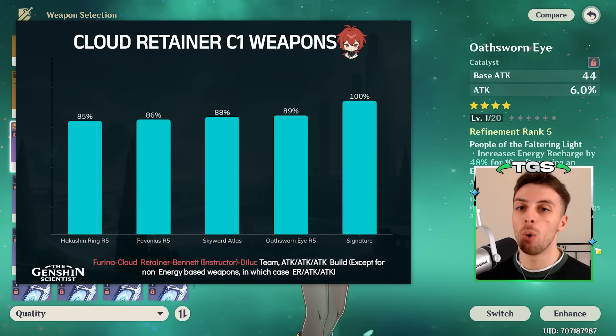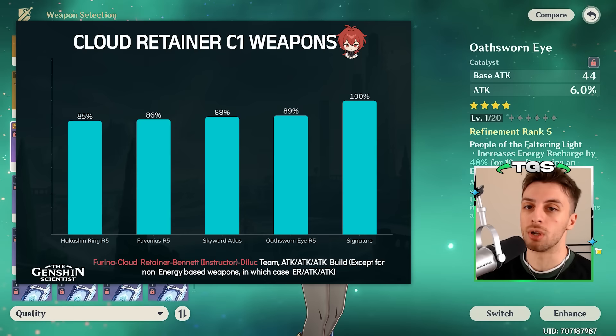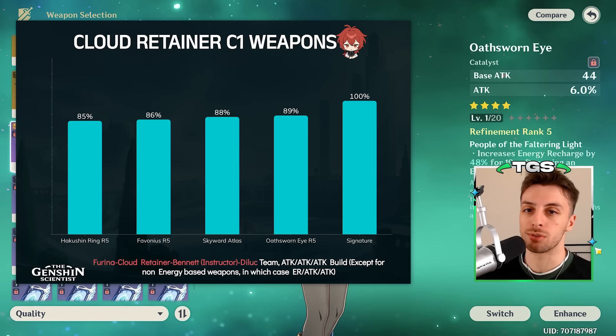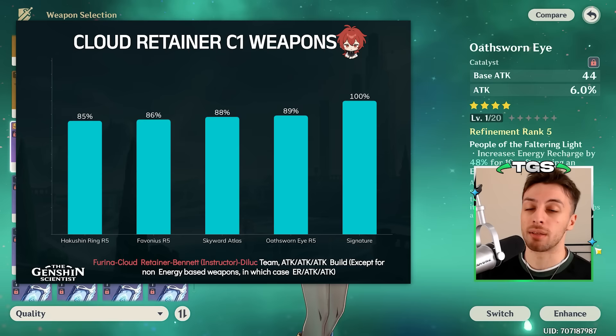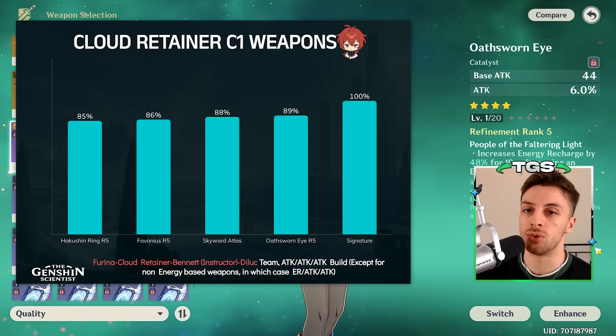If you get Constellation 1 for her, the situation changes a bit. C1 gives her a second elemental skill charge, and in a scenario where she's using two elemental skills per rotation, her energy requirements decrease by 50% compared to the one skill scenario. In theory it sounds massive, but it's important to understand that using an extra elemental skill extends the rotation. Her elemental skill seems to have pretty long animation time, so at the very least she will be extending the rotation by two seconds — and figuring out whether that's worth it is not easy right now.